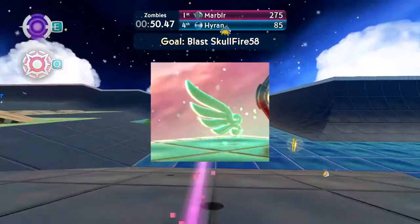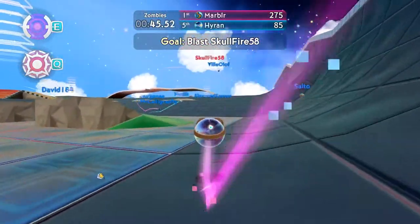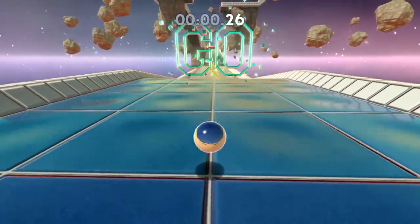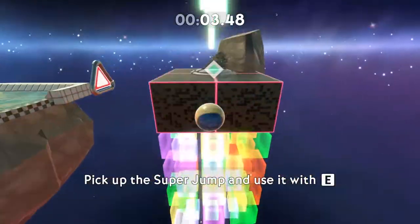First up, we have the feather fall, the super speed, and the super jump — power-ups which were already available in the main MarbledUp game. One makes you float and fall slowly, one makes you accelerate rapidly in whichever direction you're facing, and one makes you jump up high. Fairly straightforward stuff.